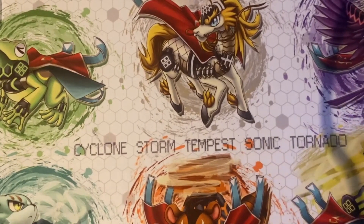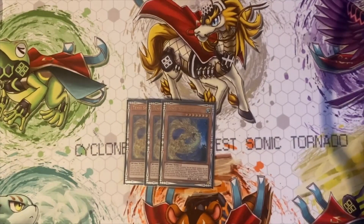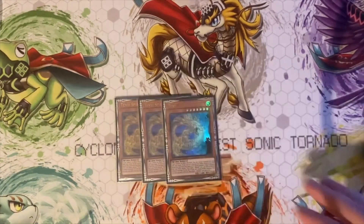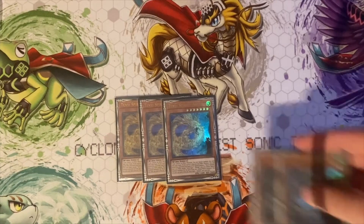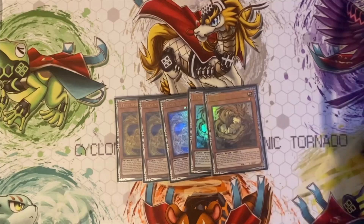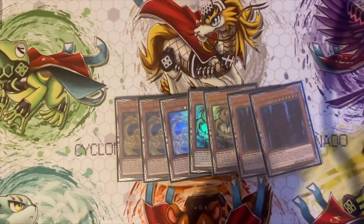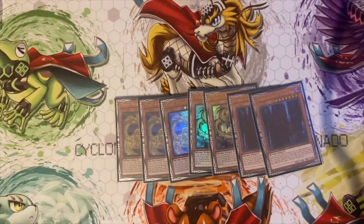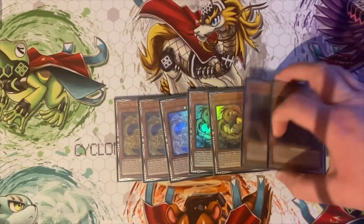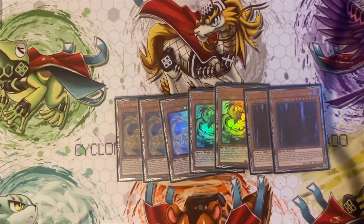Three Ashuna — if this is special summoned, it special summons a Wyrm Tengi from deck, which locks you into Wyrms. I activate the effect of Ahara: if you control this, you banish it from grave or hand and add a Wyrm card back. I play two Vashuda — this is the first time I've tried this ratio. I normally played three Vashuda and two Ahara, but this worked out really well. I was looking for a third Ahara before the event but couldn't find one.